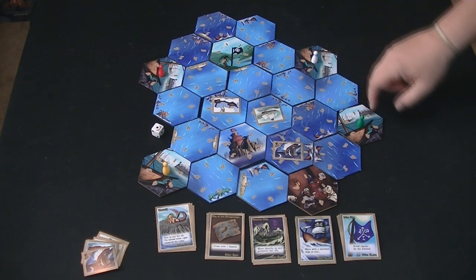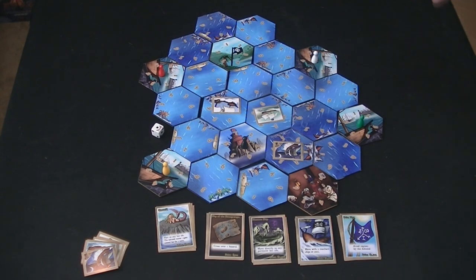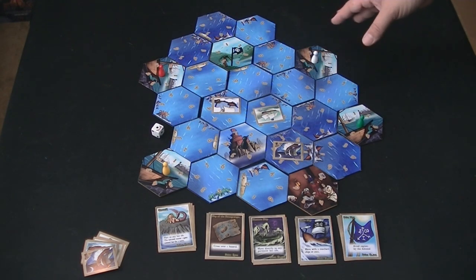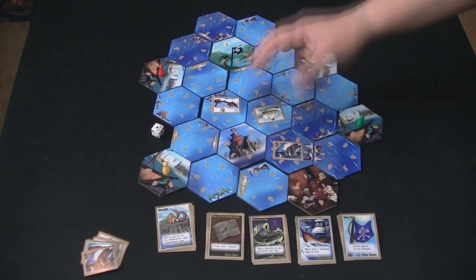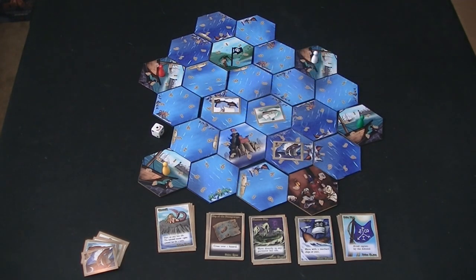Each person starts in a home port, which is a neutral spot. Even if you're there with a captured merchant ship and the navy ship lands on top of you, it can't do anything to you — you're safe in port. But you can't ever stop moving; you have to move on your turn. You can't just camp out and wait for things to come to you.